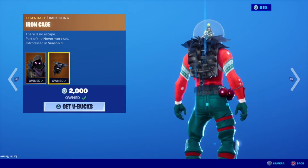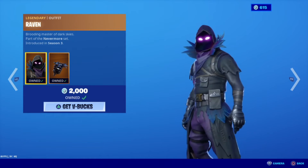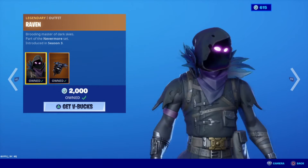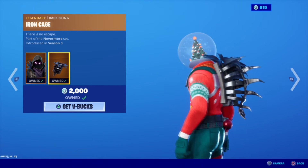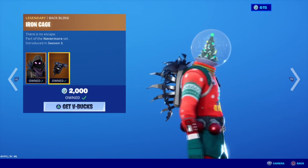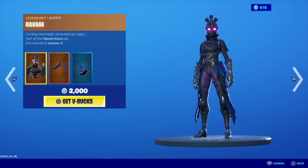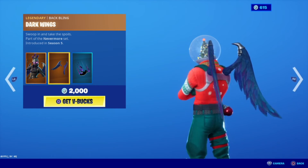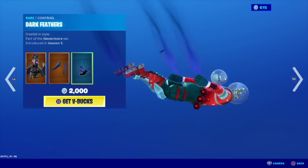And then we got raven. This was the first Halloween skin we ever got — we got it in April, but it was the first creepy Halloween-ish skin we ever got. Check that thing out. I love the bird box. The female one was a little bit cooler. And then we got ravage — she's pretty freaking sick, and these wings are freaking baller. I love that you get a trail with her too.